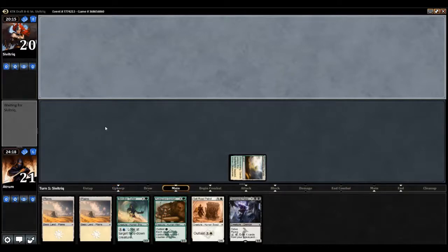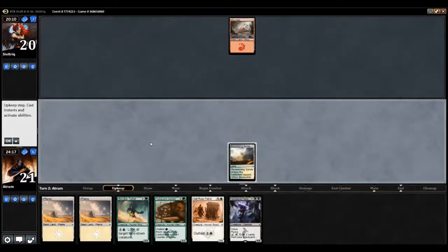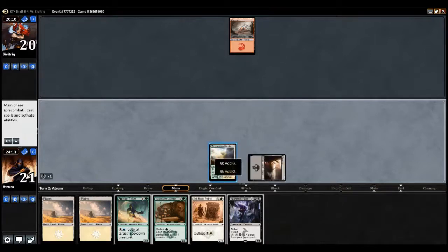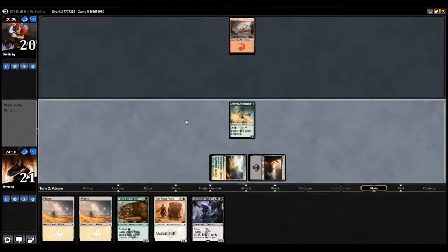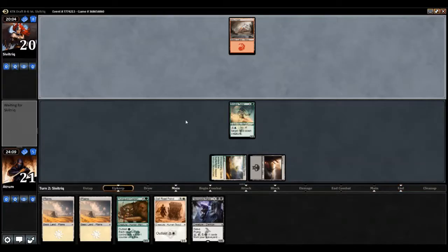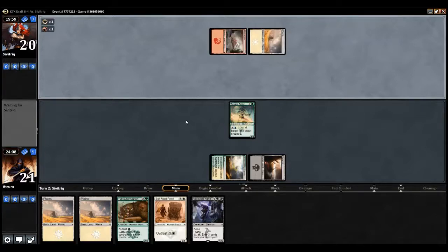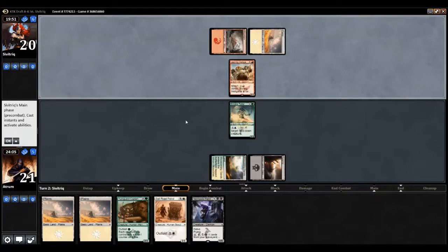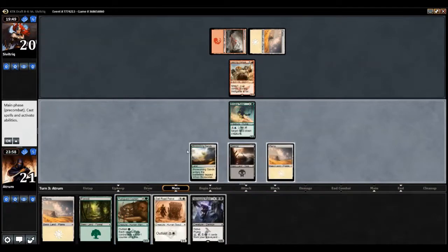Our opponent plays a mountain — nothing too fancy. That'll get us closer to Necropolis Fiend. Showing green and white is kind of a tell that you're in Abzan, unless you're doing just green-white for some reason, but it's a fairly reasonable tell. He's just running a Jeering Instigator for no additional value other than being a 2/1. Whatever, let's get our outlast guys out.